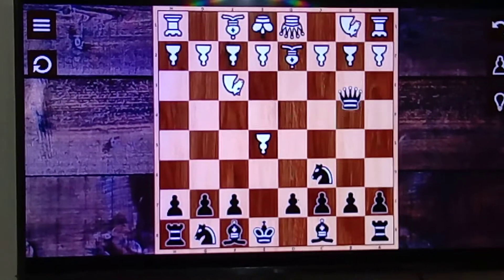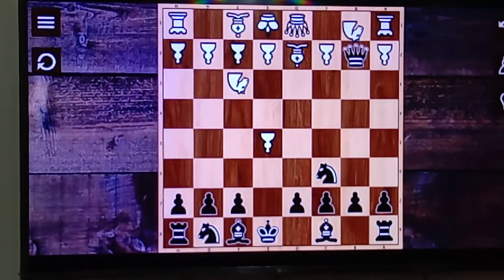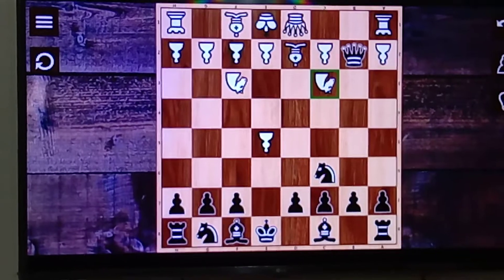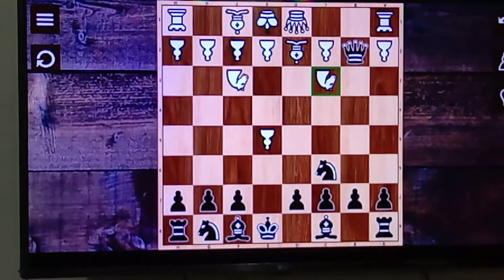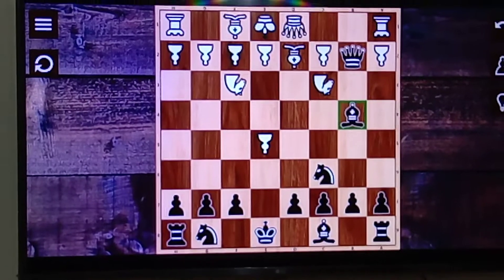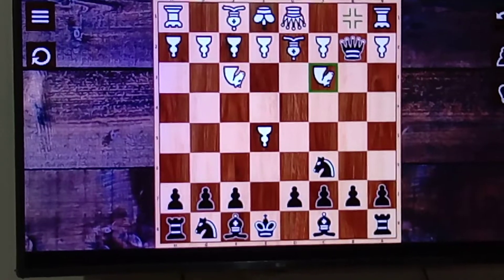Now he's also attacking us, but we have to capture the rook. Black has two options: either support his rook with his queen, but then he'll face problems — we can pin and then win his rook and queen easily. So black doesn't want to do that.